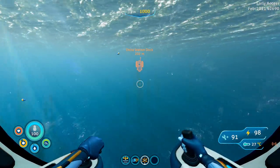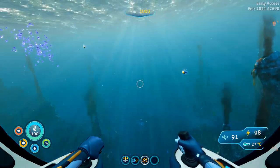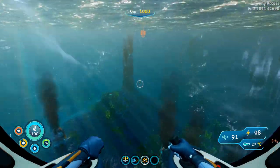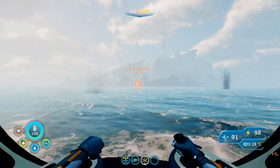Yeah, I don't know — that's actually pretty accurate. You'll see. All right, we are heading here to Delta Station. What you want to do is find first this dock on Delta Station that they have here.